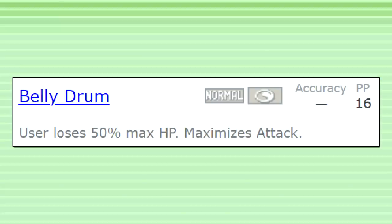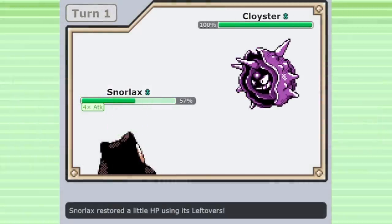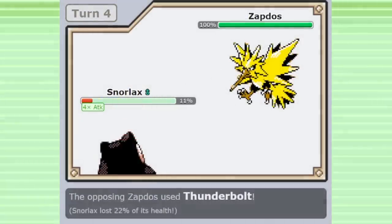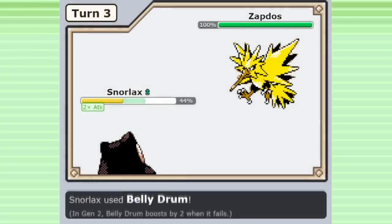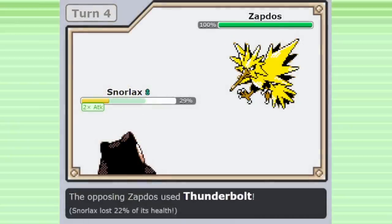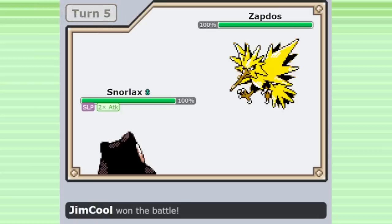The most aggressive option Snorlax has is Belly Drum, which raises your Attack stat to plus six — the maximum possible — at the cost of halving your health. This is obviously a huge risk, but if any Pokemon can pull it off and survive, it's Snorlax. After using Belly Drum, you can hopefully take an incoming hit and Rest back up, and then KO pretty much anything in the world. Belly Drum can actually be used in two different ways in Gen 2: if a Pokemon is below half health, instead of Belly Drum doing nothing, it will raise your Attack by two stages without losing any health — a useful mechanical quirk to break through teams.